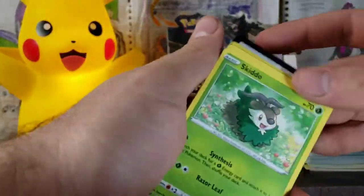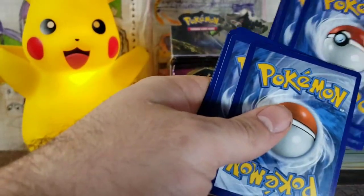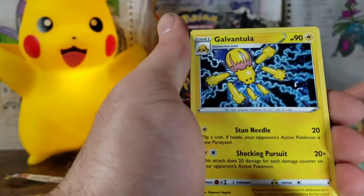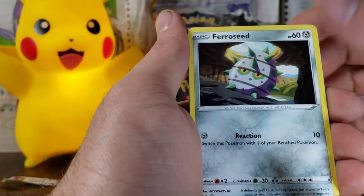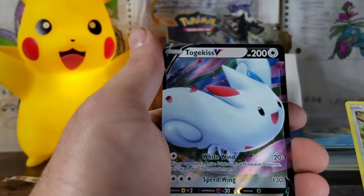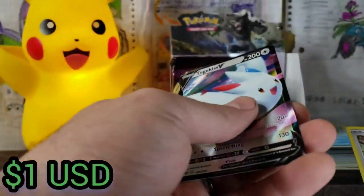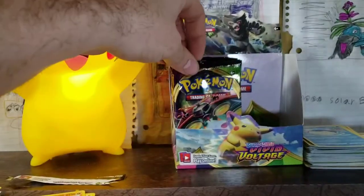It's Celebi pack art. Can Celebi save us, or will we be striking out? We've got our Grass Energy, Aromatic Energy, Galvantula, Swellow, Skiddo. Sandile, Talonflame, and a Togekiss. That is not the stuff we wanted to pull. There's like a whole ton of scratches in that too — holy moly.